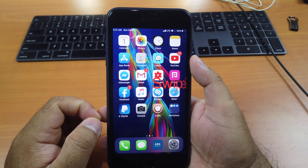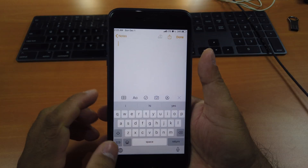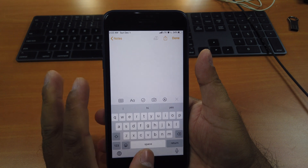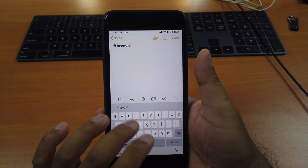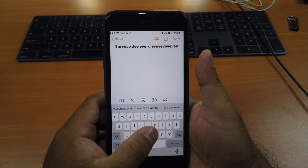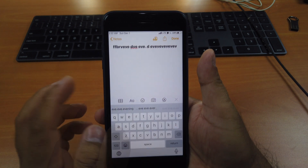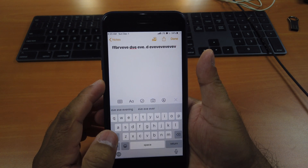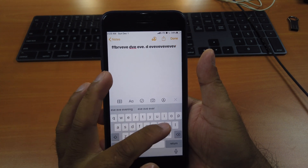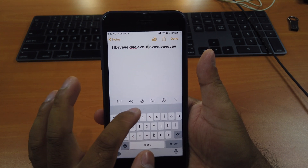Tweak number three is called Swipe Selection X. This is an older tweak but it's a must-have because Apple does not allow you to freely move the typing cursor between letters. With the built-in feature you have to press and hold to move the cursor, but after you install Swipe Selection X you don't have to press and hold — you can use any row of the keyboard to swipe and it just moves between letters.